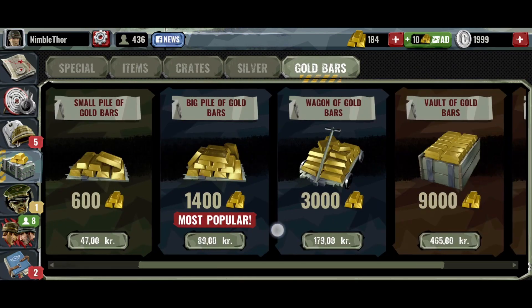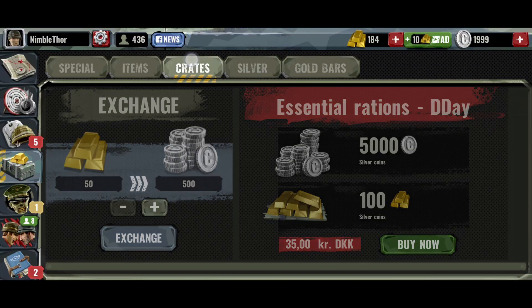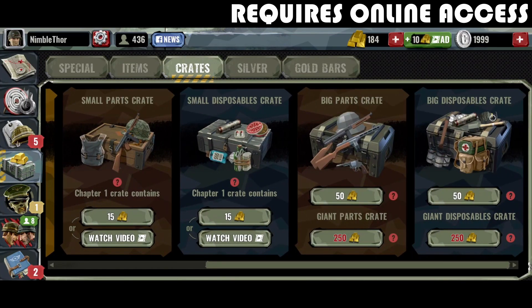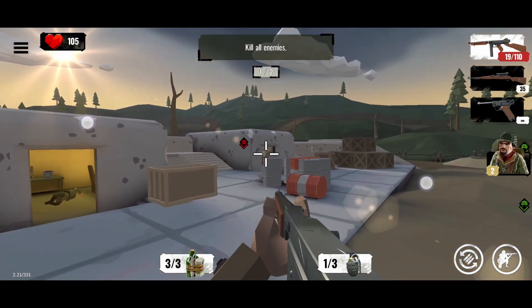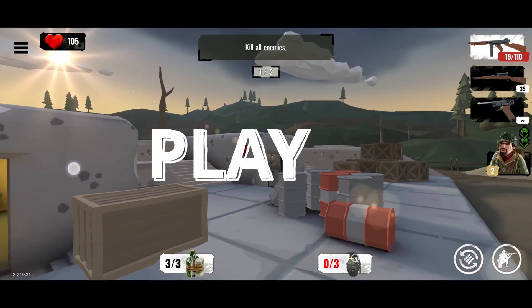We can remove ads through a single $3.99 in-app purchase, although additional in-app purchases up to $19.99 allow you to progress faster. The game can easily be enjoyed as a free player and there is, thankfully, no energy system. It requires online access, takes up 520 MB of space, and I think it's worth taking for a spin if you've been looking for a new single-player World War II themed shooter.